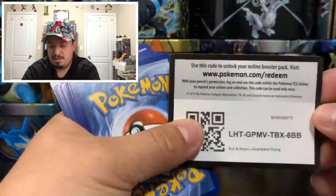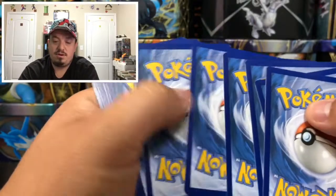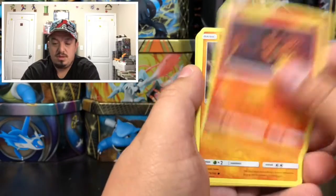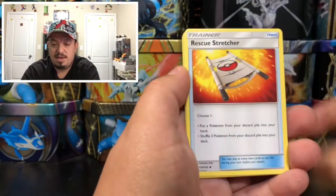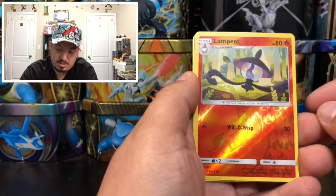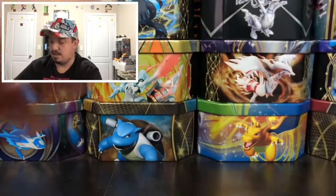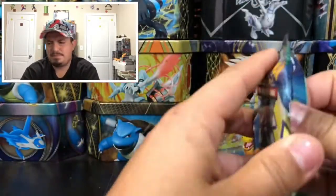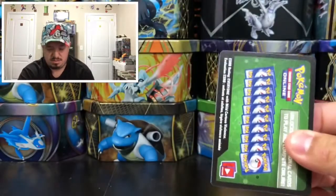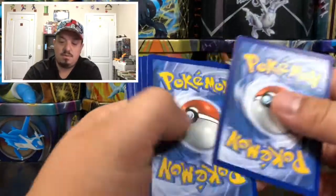Of course, as soon as I say that I jinx myself. Pack five: Slowpoke, Stufful, Mudbray, Rescue Stretcher, Dewpider, Mewtank — and a Lampent reverse holo. Like I said, and an Alolan Sandslash. No better than a reverse holo this time.